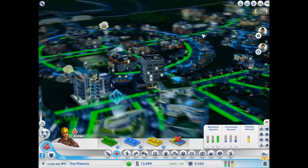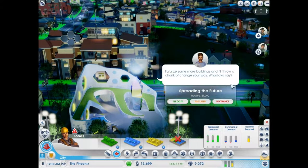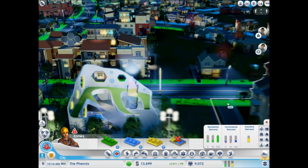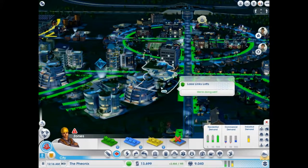So what do you want to do about the future? The Phoenix looks pretty futuristic. How about you plop down some futuristic city buildings, like the new futuristic parks or a high-road pumping station? Futurize some more buildings and I'll throw a chunk of change your way. I think we're good on this, and it's only a thousand simoleons. So I think I will decline your offer, sir.